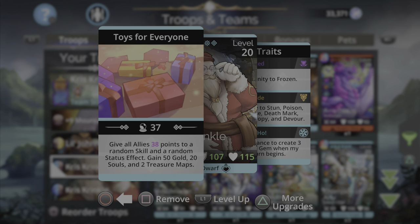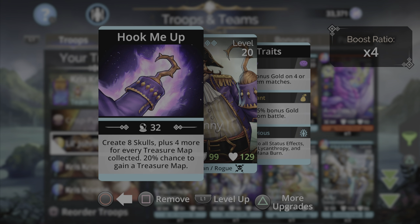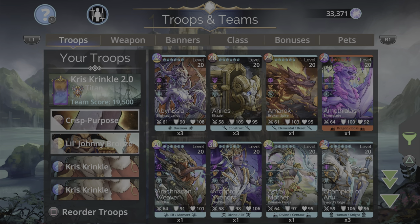In a regular team setup the maximum you can get is about ten treasure maps. If you end up having ten treasure maps collected, Little Johnny Bronze is going to create a massive amount of skulls - the entire board is going to be filled with skulls, which is going to be pretty hard for the enemies to survive. For his traits, Little Johnny Bronze has Greedy - gaining two bonus gold on four or five gem matches - plus a 25% bonus gold from battle, and he's impervious, meaning immune to all status effects: devour, lycanthropy, death mark, mana burn, poison, disease.